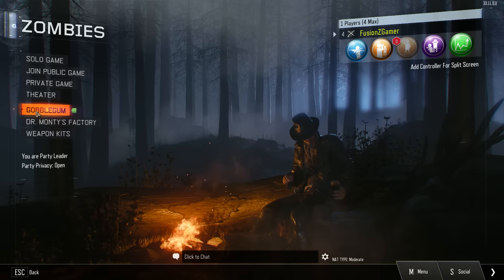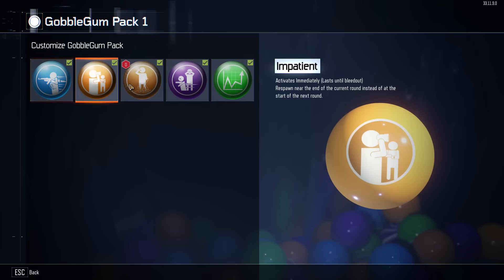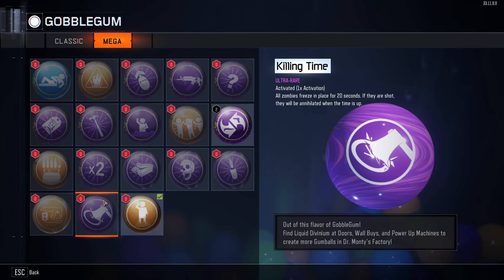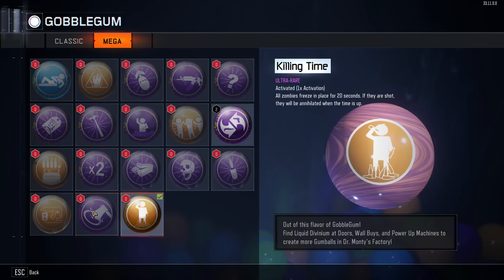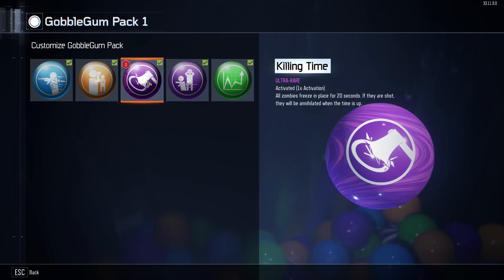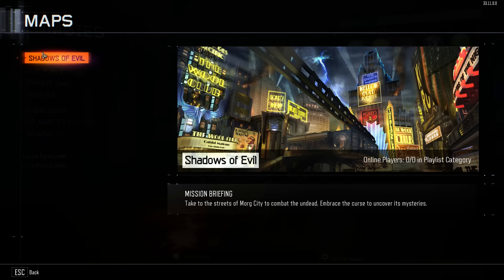I still don't really know how those work but apparently I got two of them. Pretty cool. And then of course we have the actual bubble gum machine — if I go to customize I have these mega ones, I think, either that or I have zero of them. I don't want to use them if I do have them because it says they're ultra rare. Anyway, let's go ahead and go into a solo game.